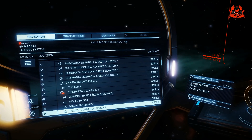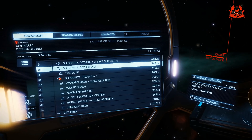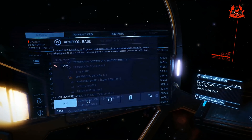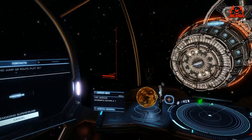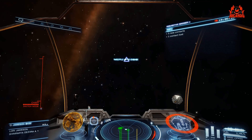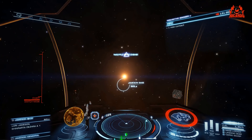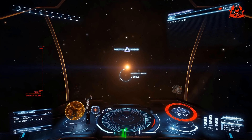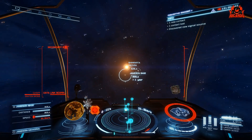It's a little bit different when dealing with planetary targets — as mentioned, it's going to put us into orbit. So we're going to go to Jameson Base, the base of Lori Jameson the engineer. We'll select Shinrarta Dezhra A2, or you could select Jameson Base directly, then hit Super Cruise Assist again. What we're going to do is throttle up to engage Frame Shift — but first I generally tend to point myself in the right direction. Then throttle up with a bit of boost to get us going.